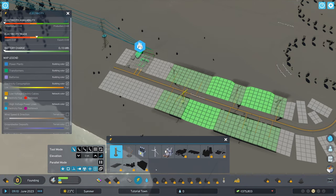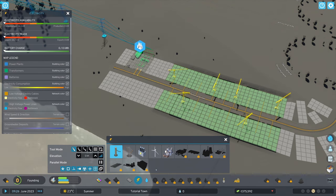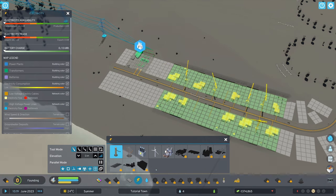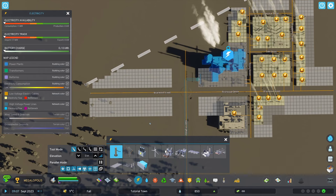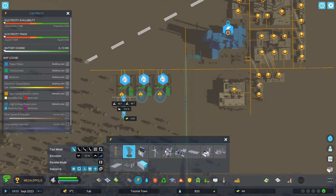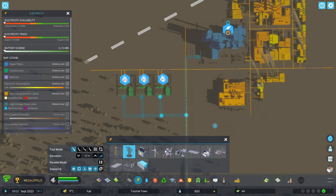You don't need to do anything else — you'll start importing electricity the moment you unpause the game. You can see under the electricity trade info that the import is increasing, and the bigger your city grows the more you'll import, up to the maximum capacity of this transformer. You can place multiple transformers down if you want to keep importing more, but this starts to become less cost effective as your city grows larger and larger.